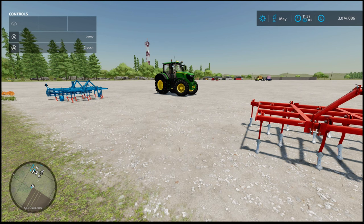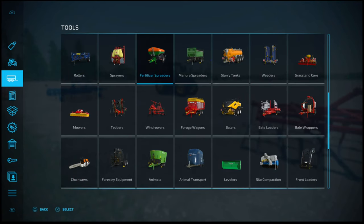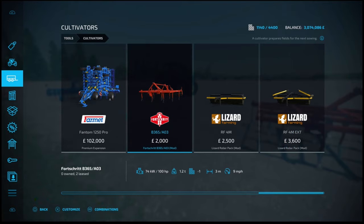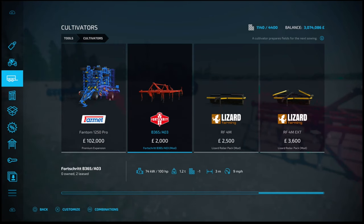Now for the Fourth Strip B365-A03 by Kamachowski, 9.7 megabytes to download. What we've got is a 3-metre cultivator - not like we've got plenty of those, but joking aside, this one is basically designed to be a heavy-duty cultivator. Requires 100 horsepower, weighs 1.2 tons. Slot count is 5, goes down to 1. Works 3 metres wide at 9 mph. Find this under your tools, cultivators, towards the end.